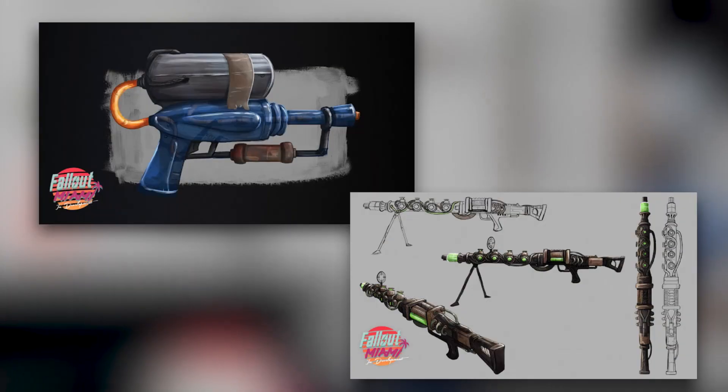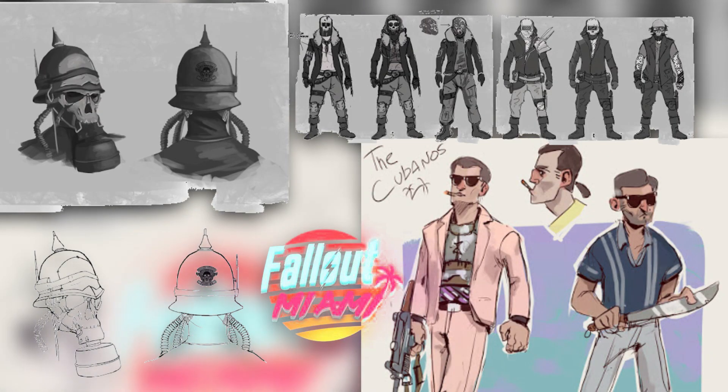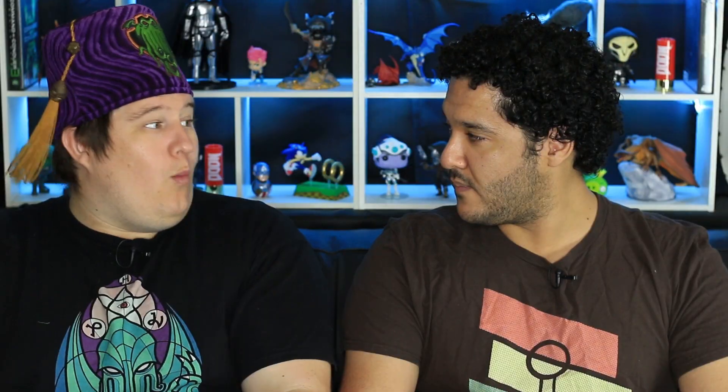Far Harbor is the DLC for Fallout 4 that's officially made by Bethesda. The fact is we're going to possibly see a content drop by a third party at this massive scale, which is really awesome — it rivals something that the actual developer of the game made. And they're not just adding zones; they're also adding unique enemy types, unique weapons, unique soundtracks and voiceover, which is really cool. There's an entirely new group of factions, with storylines behind each faction, new armor types, and the weapons were really cool.